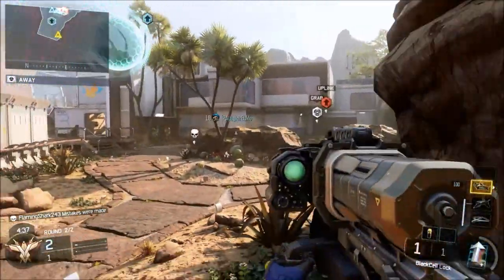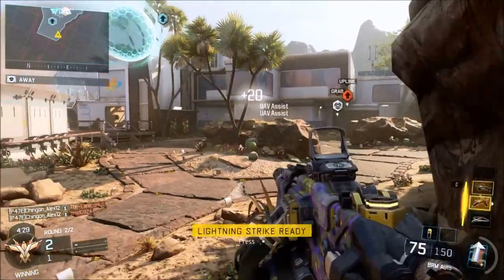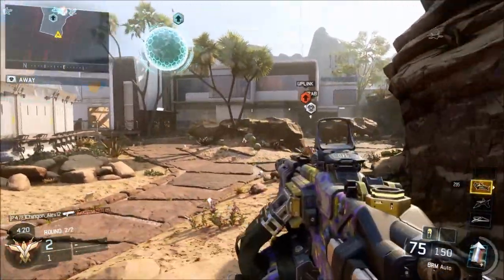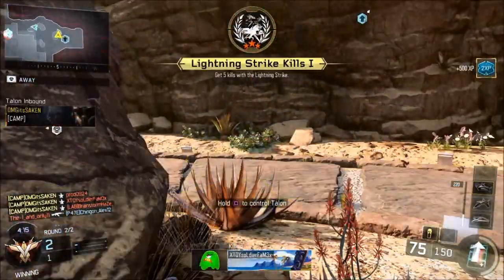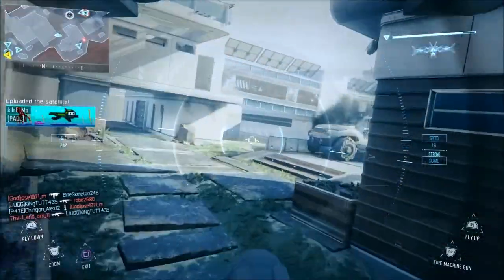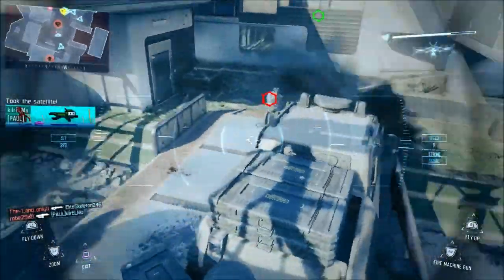All I'm doing is taking out score streaks — no UAVs, no counter UAVs for them. From the back I perch up on that little rock, sitting back seeing where these guys are coming from. Let me try to get some people with this lightning strike. Was that a four-piece? That was nasty — that made up for the first one. Now I'm in my Talent, which is a great way to get your KD up. This Talent goes ham.